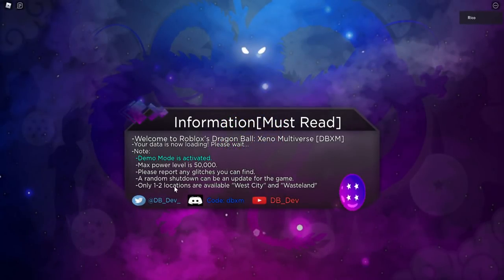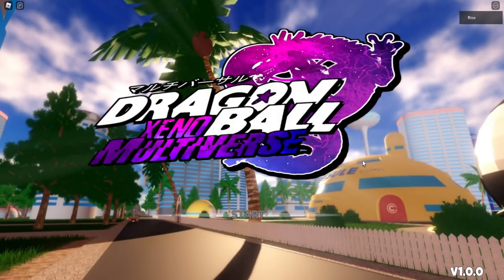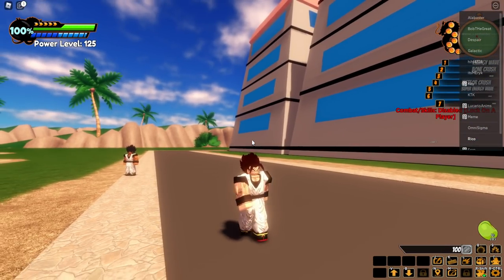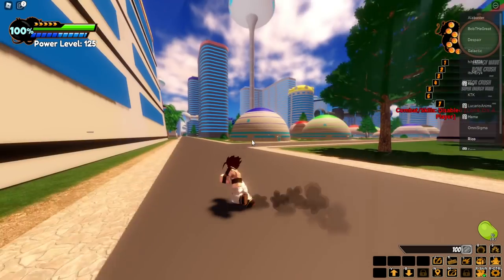Rest in peace the training place. Only two locations are available now: West City and Wasteland. So there's also a story mode with game modes — probably 1v1, 2v2, team deathmatch, FFA. Let's go into the open world. I don't see Wasteland anywhere so West City it is. We're in the game and it's actually fairly nice — I didn't expect Roblox to be like this.